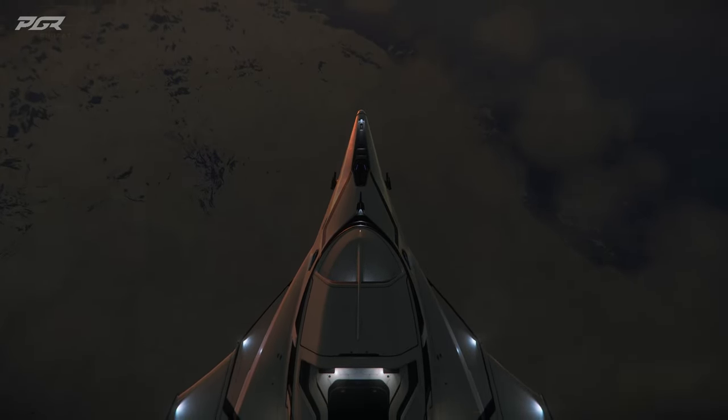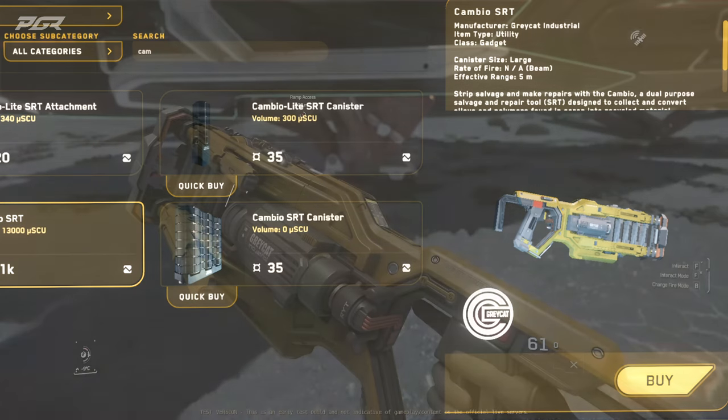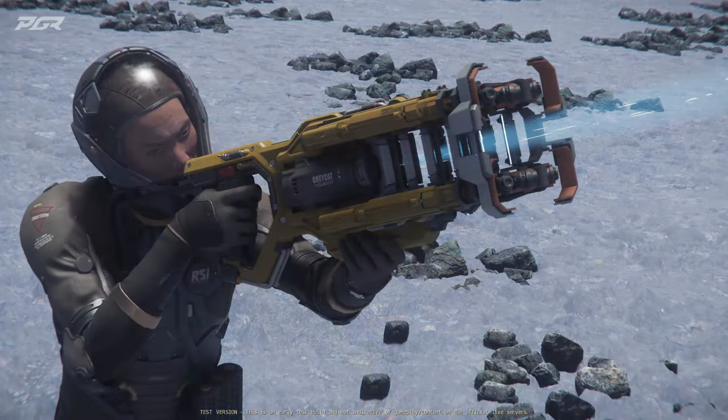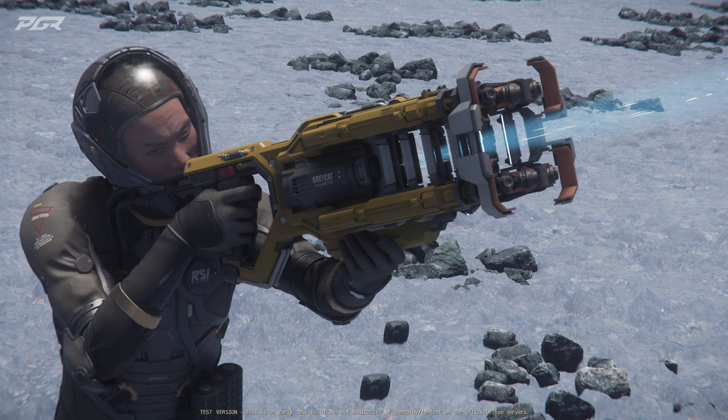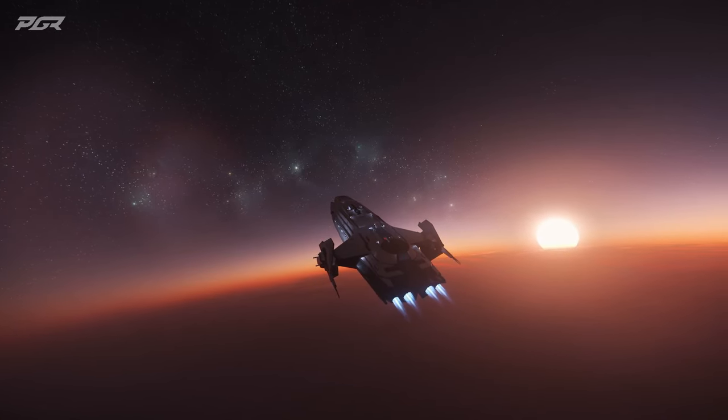Under feature updates, they've added a new FPS tool called the Great Cat Industrial Cambio SRT. I'm going to put a screenshot of it in the background here. This is going to be a large-size salvage tool — similar in size to the tractor beam tool we have, but this time it's for salvaging and repairing, so that's going to be interesting to see.